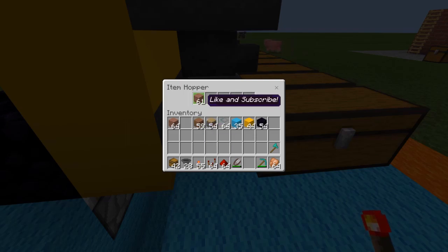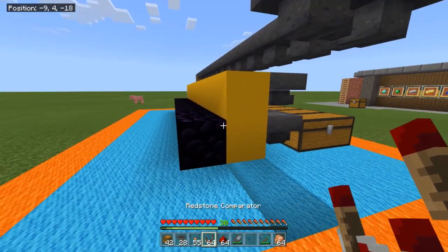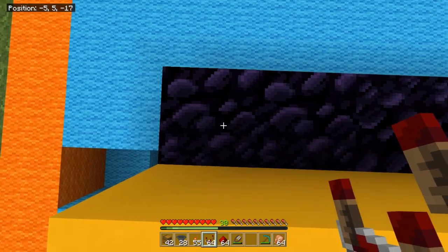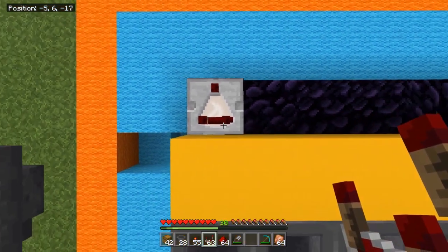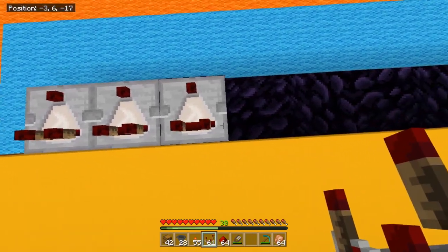If I place an item blocker in the locked hopper, it will not pass through. If I remove that redstone torch, it's no longer locked and items can come through — that's the purpose of the torch mechanism. On top of the obsidian, facing away from the hopper, we're going to place our comparators.